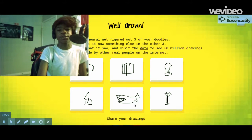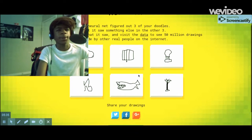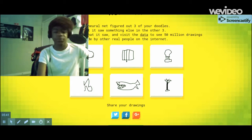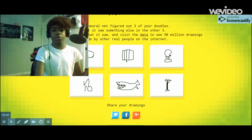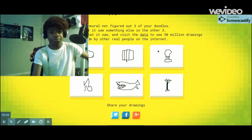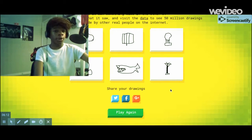Okay, let's see how I did. One, two, three, four, five. I probably got a D. I probably got a D, for a drawing artist, I guess.